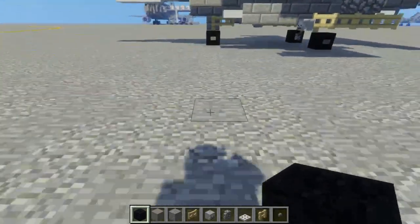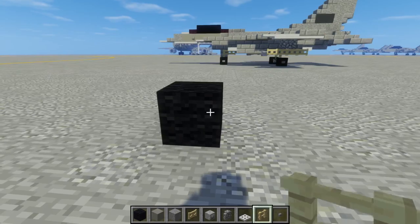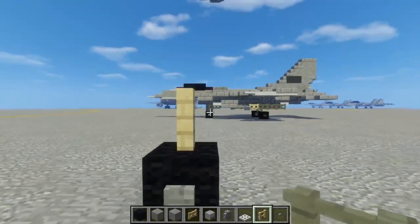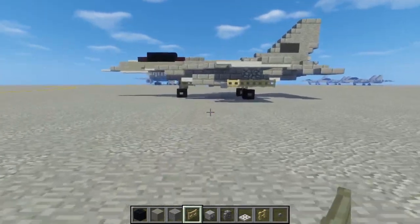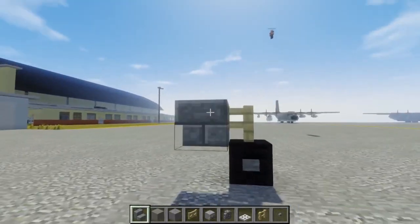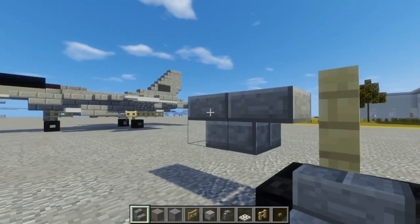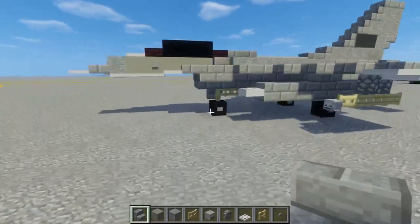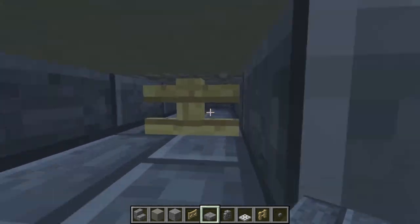So first thing we're going to do, let's add the wheel. Let's build it right over here — I hope that's enough space. Then we're going to take something and add it to the sides of it. Then we're going to take out a birch fence and place that right on top of the wheel. Behind it, let's place a birch fence gate towards the back. On this side we need to build the flap where the landing gear comes out of. This is going to be a bit tricky. Actually, I put it in the wrong space, so put it like that. Since it's not my aircraft, it's going to be a whole lot harder to build because I'm not as familiar with it.